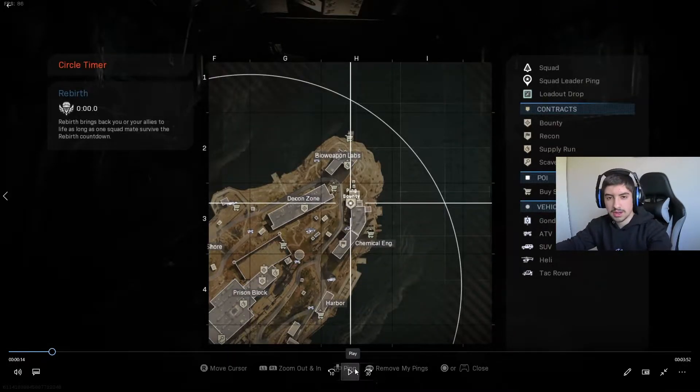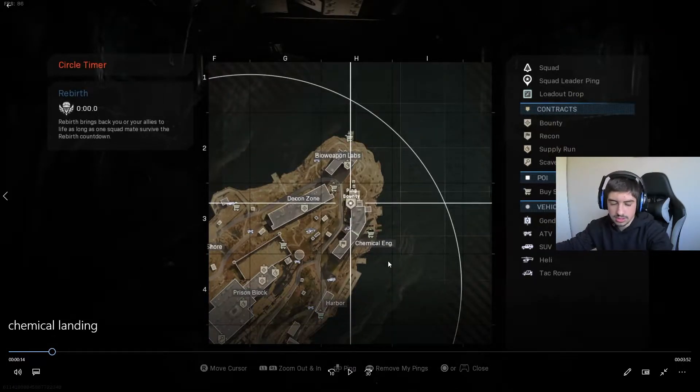So these are some different landing points. I normally go Chemical — I find it's the best place. I normally try to go somewhere in zone. Usually the first few zones pull towards the actual centre, so like this one here would pull towards the prison area, and it sometimes pushes off into shoreline or off in the other direction.